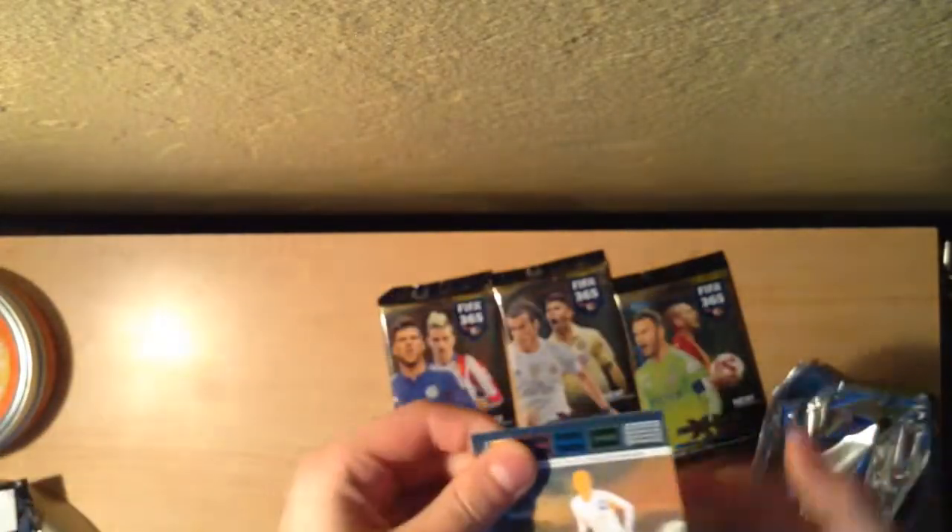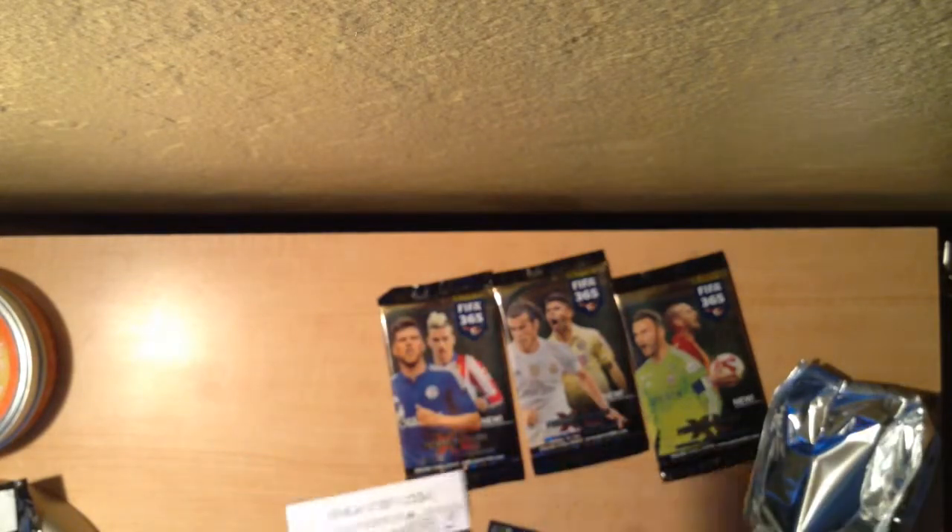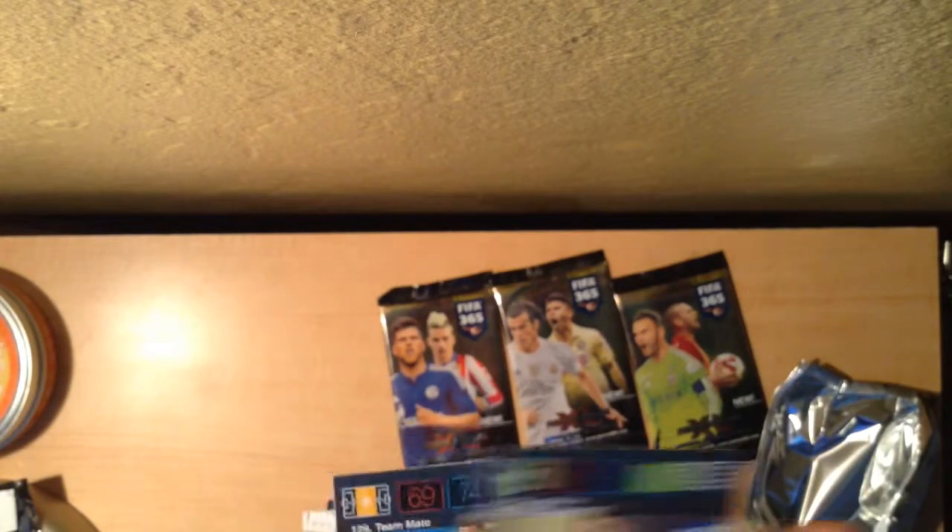Sean, you can open this pack of the guys I don't know. If I get a Top Master Neuer you're just going to be so mad. Teammate Marquinhos from PSG, a Team Logo from Club America, David Luiz from Paris Saint-Germain, Serino from Flamengo, Mandzukic from Juventus, and Ocampos from Marseille. Make sure you're showing the cards.